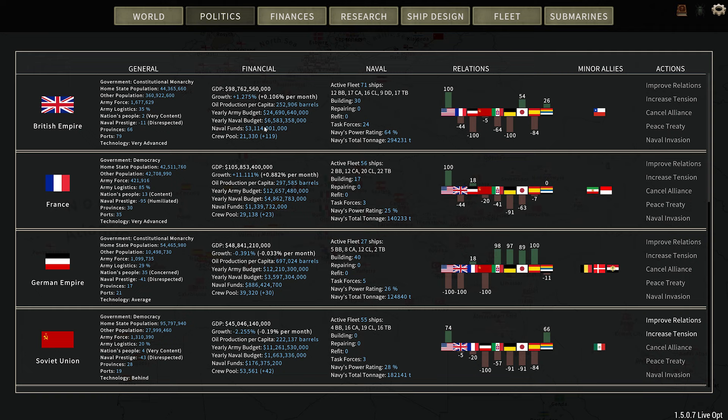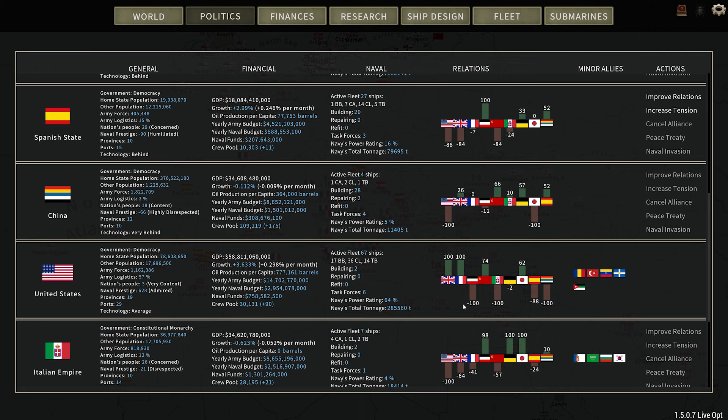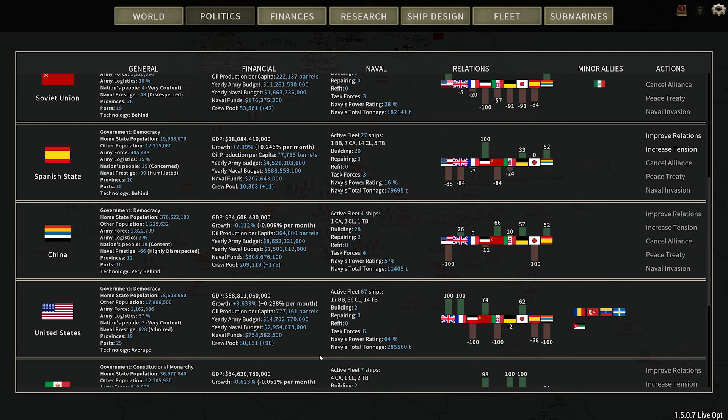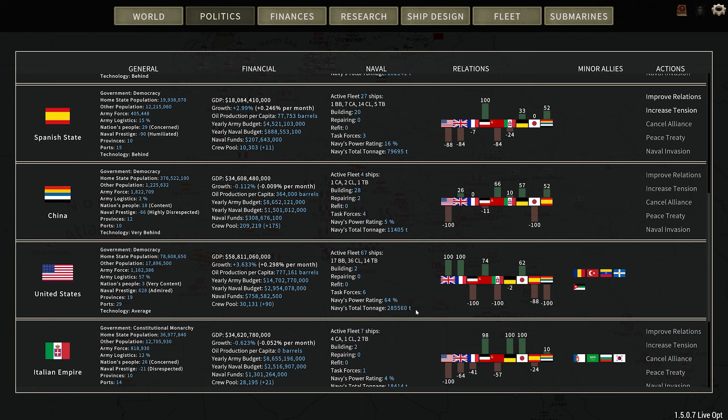The British are now in first position. We have an alliance with France. I can't believe we dropped down in position so quickly. Right before we started that battle, we were actually in the number four position, right where the Soviet Union is. How they rank these I'm not sure — I tried figuring it out and I really don't know. It's not tonnage, it's not the power rating. We're higher than these other ships. Is it crew? I don't think so. We got more crew than the Spanish Empire. So I don't know why we're rated like this.